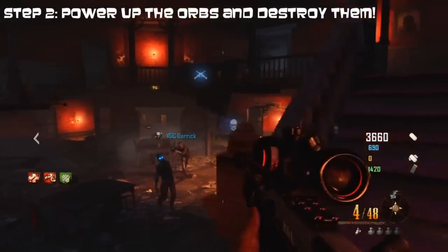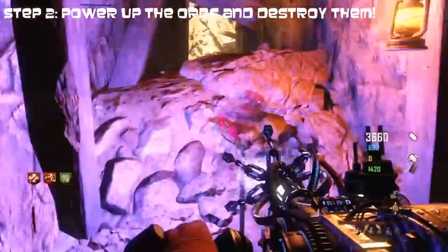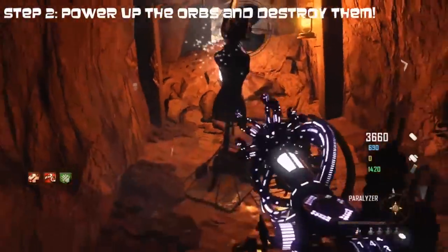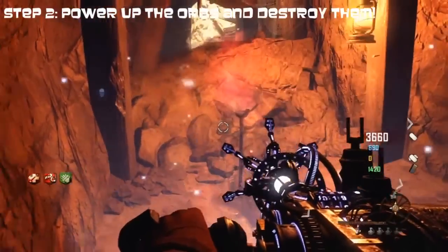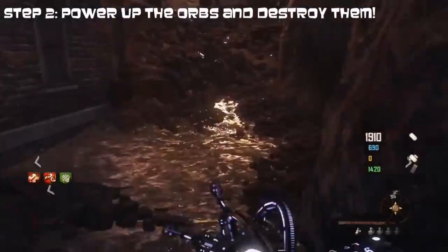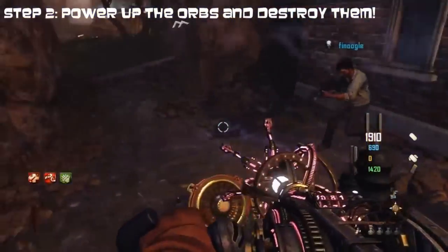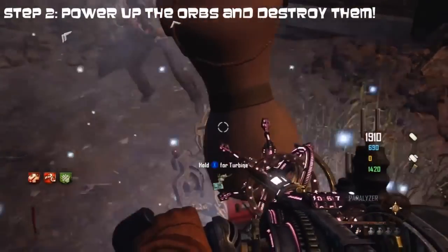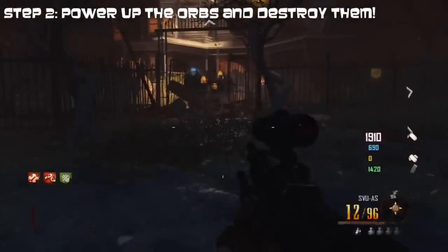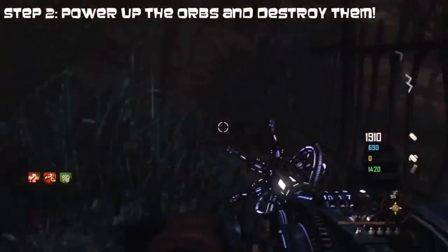The first orb is located next to the bar by the guillotine. The next one is located in the mines — you want to charge that one up, place your turbine, place your supersonic thing and destroy it. The third one is located right next to the church. Charge that one up, place your supersonic thing and your turbine and blow it up. You could charge all the orbs first and then destroy them, but we just did them one at a time.